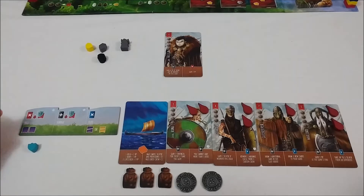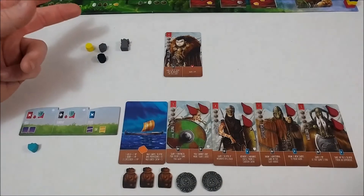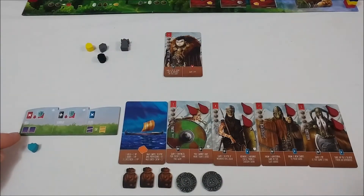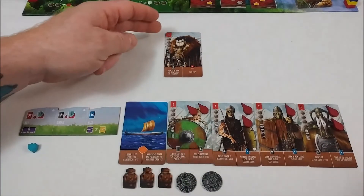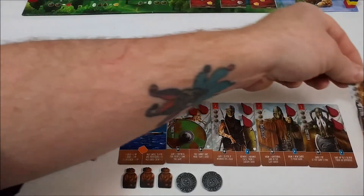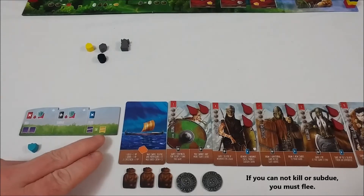If you decide to kill the Jarl, its strength is based on its card value plus one. Your crew will take that many wounds, and in future raids, wounds will decrease that crew member's strength. If you're successful in taking the wounds and defeating the card, you will gain two fame. If you decide to subdue the Jarl and add them to your crew, you take wounds based on the value minus one, but you also pay the cost based on the card, and now that person is added to your crew. Or you can simply flee, discard the card, and you will lose fame — or lose points.